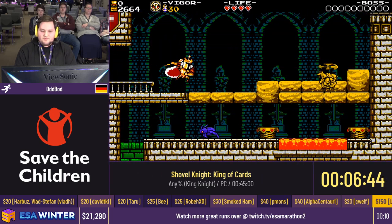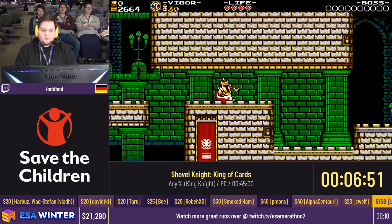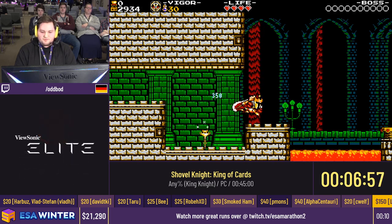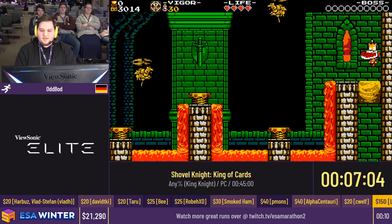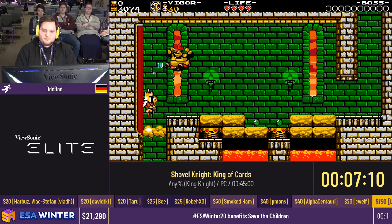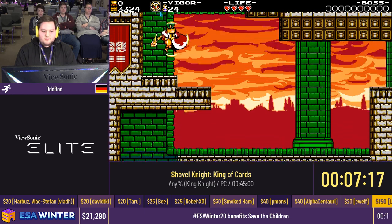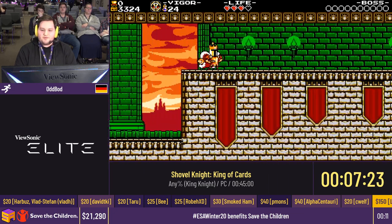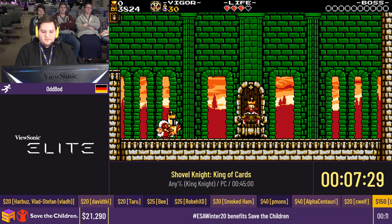Now we're already into the first Joustus King stage — this will be the end of World 1. We already bought our Turncoat, but what we still have on our mind is money. The money routing is actually pretty tight. You see me destroy checkpoints here — that means I can't use those checkpoints anymore, but they give me money in return. That helps quite a lot with routing the money I will need. I need that money to eventually buy the Battery Brigandine, which is the armor we're gonna use.